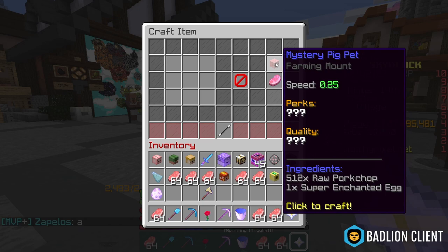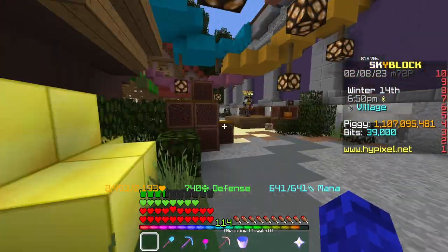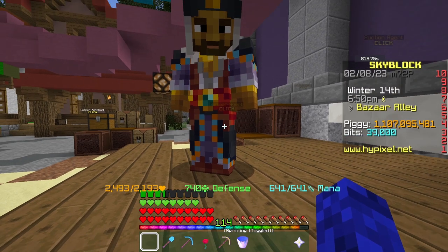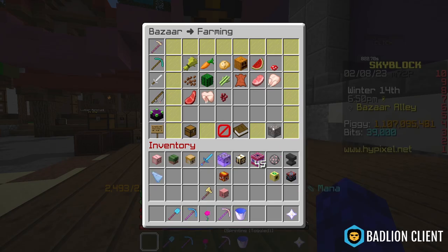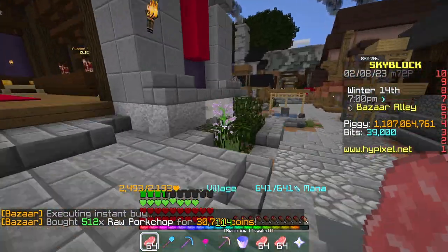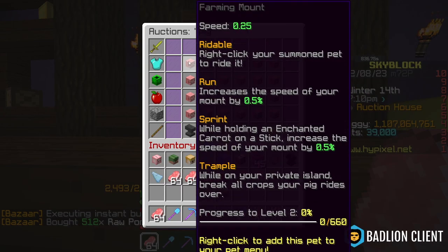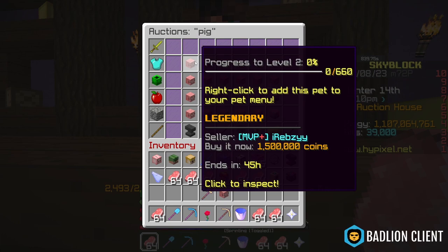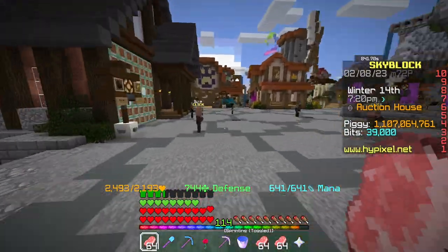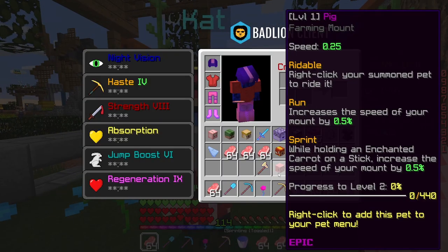Now we can craft this into a pig pet. This does have some pork collection requirement, but basically we get an epic pig pet. When you craft a pet, you actually have a 25% chance of it being legendary. We didn't get lucky though — we just got usual luck. If you got a legendary pig pet, I'll show you in a sec. But basically, you need to buy 512 more pork if you got an epic pet. Just know that crafting a pig pet actually requires about 100 pork collections, so grind that out if you don't have it. Anyways, the legendary pig pet's lowest buy-now is 1.5 million coins right now. So if we had gotten a legendary with that 25% chance for 460,000 coins, that would have been a 1 million coins profit straight off the bat.